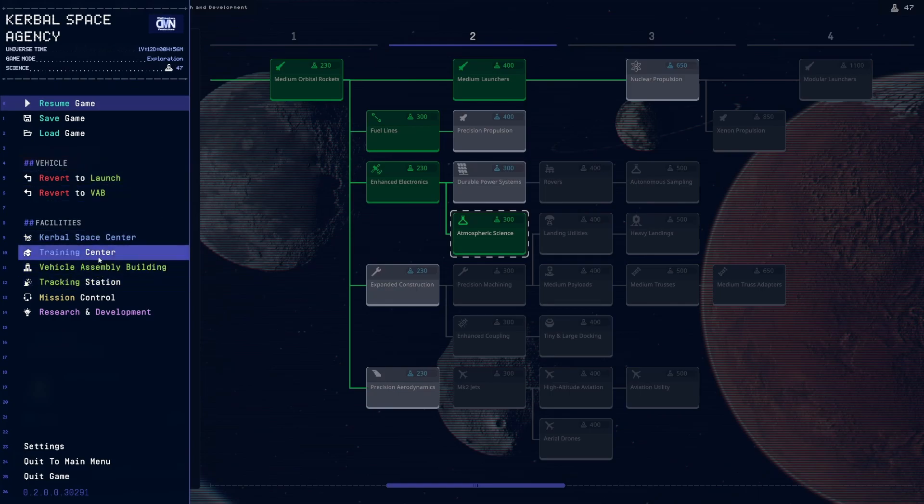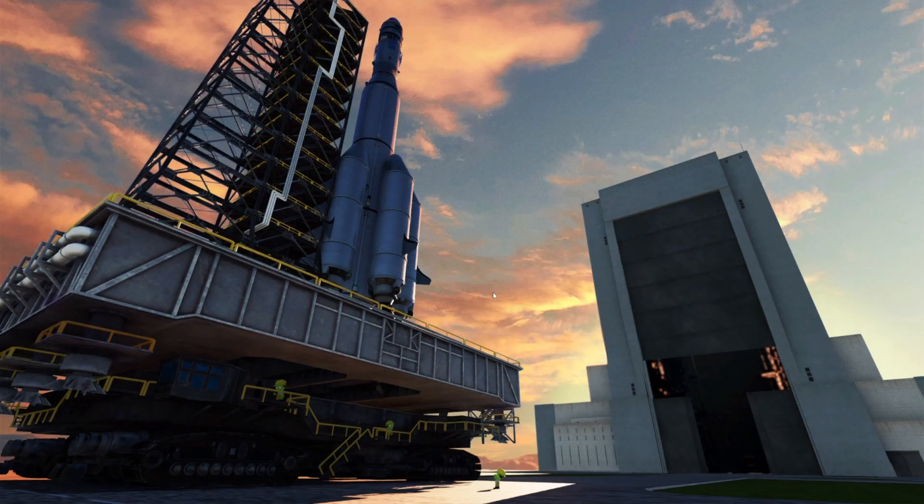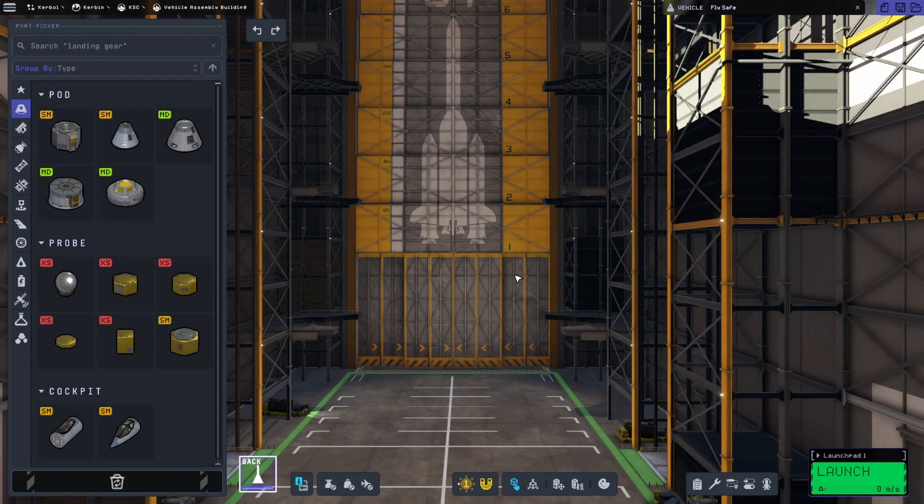In the next episode, we are going to build a small satellite and launch it to Minmus to get those things done. And then we'll see what the game has to offer next. Until then, leave a like if you enjoyed, subscribe for more. And until next time, I'm WWD The Admin. Bye.